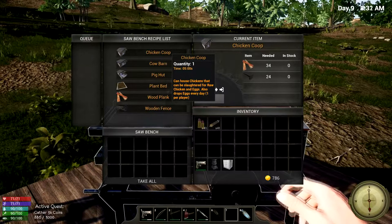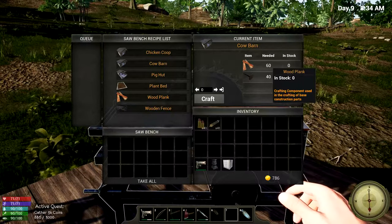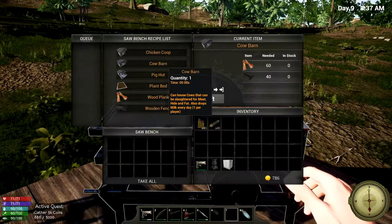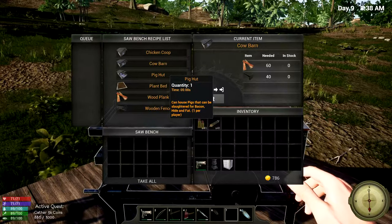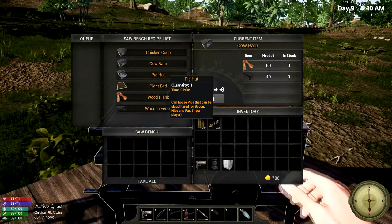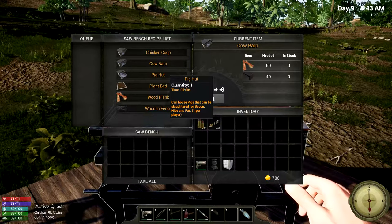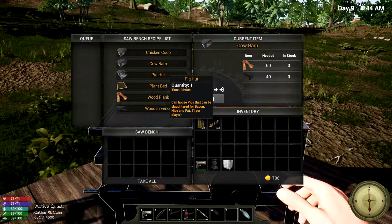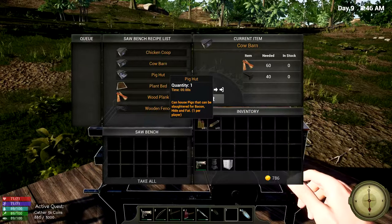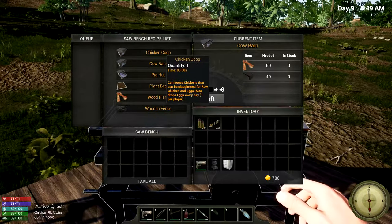So we can make a chicken coop — we need wood planks and nails for that. The cow barn says it can house pigs that can be slaughtered for bacon, hide, and fat — one per player. I think that limit is more for multiplayer, so you don't go too crazy with it. The chicken coop gives raw chicken and eggs.